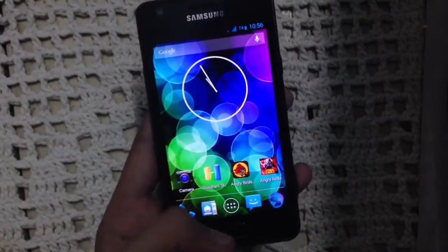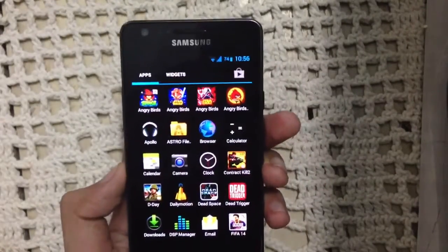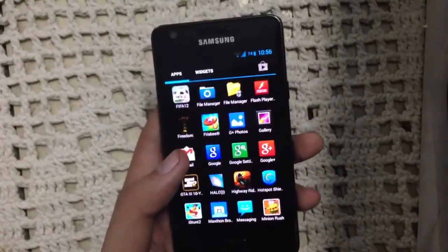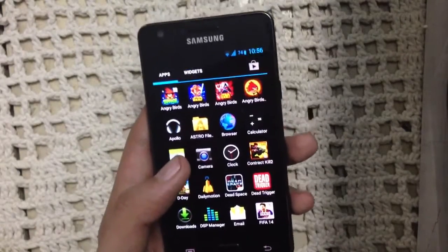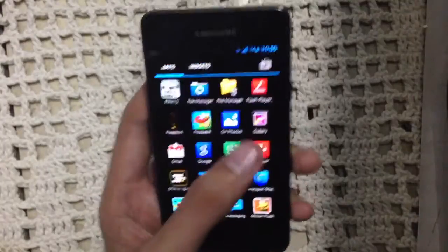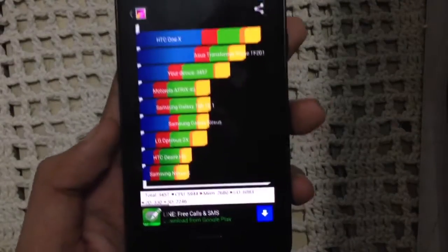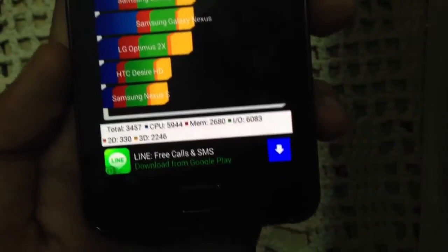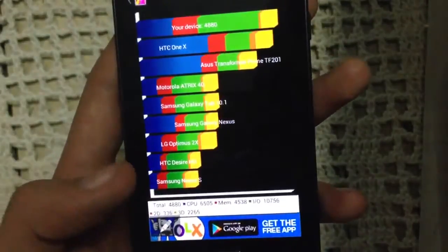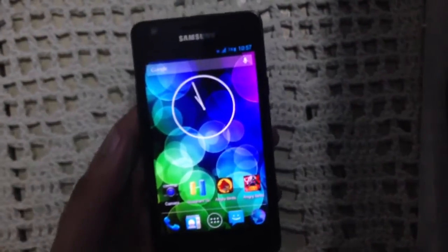The third feature I forgot to mention is the Quadrant 3D score. Even though the overall Quadrant score is not as high as stock, it is very nice. If you overclock to 1.6GHz and run the Quadrant benchmark you will definitely get good results. I ran it at stock frequency of 1.2GHz with the GPU overclocked to 400MHz. Let me show you the screenshot — as you can see I have a total score of 3457 and a 3D score of 2246, which is better than stock. In terms of gaming, the performance is great.